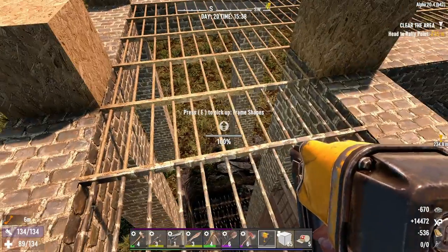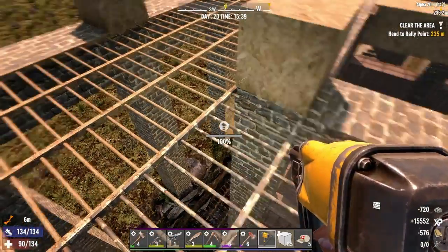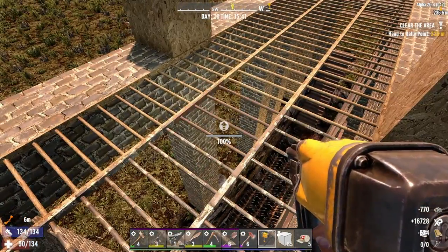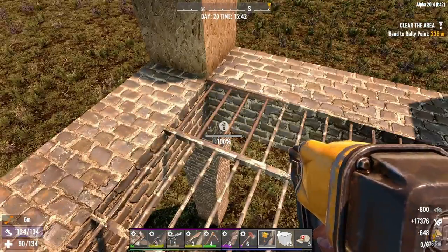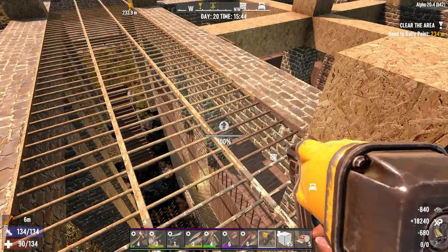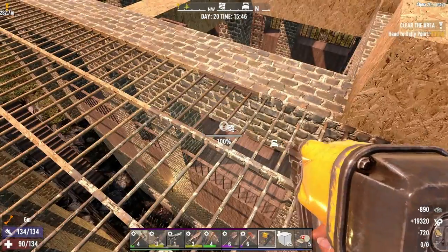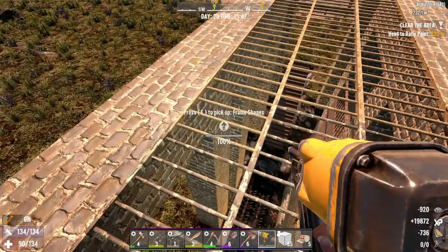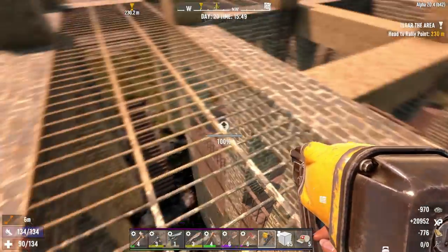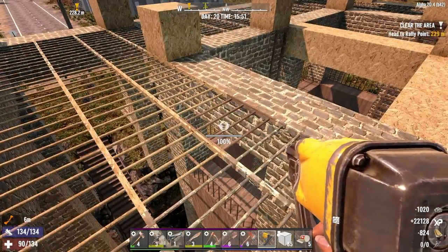Oh yeah, I love this nail gun. It's so good — it's going to make building the rest of this base so much easier. We may actually have to create some more cobblestone. I didn't think I would need it, but that stops. We are getting quite a bit built up on the base, so that's good.